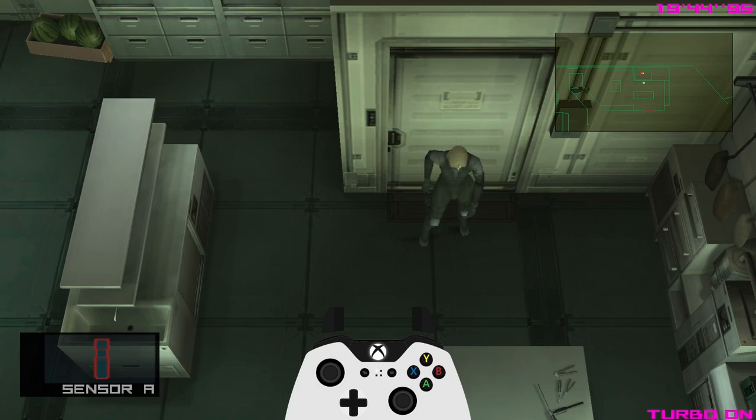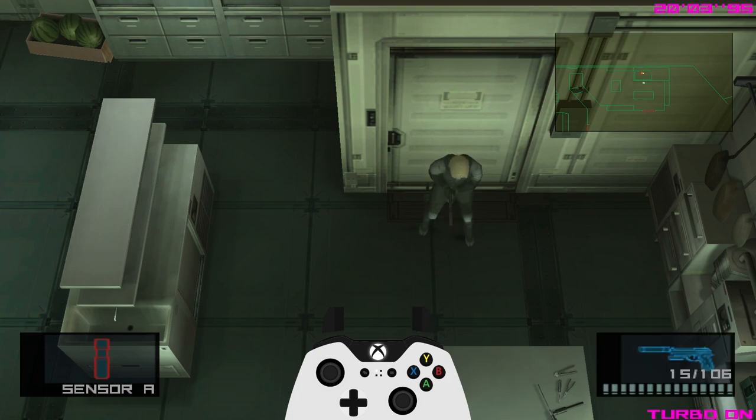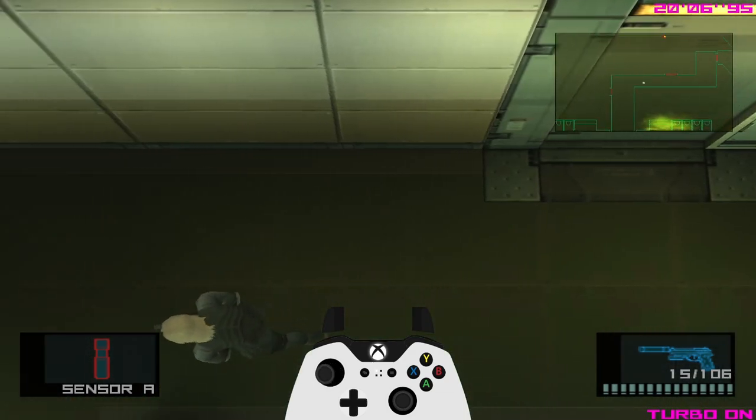You've just exited the codec and cutscene section with Stillman. If you did your RAM manipulation - keeping the M9 in your previous slot before entering Plissken's dialog and leaving it untouched all the way to Stillman - you can now just use R2 to get the M9 back in your hand. Start by walking south and going around here.